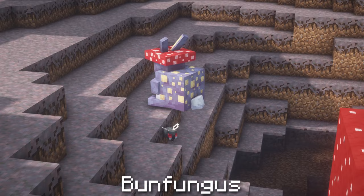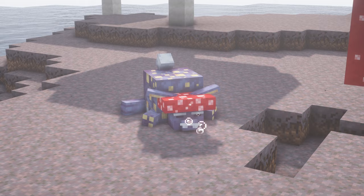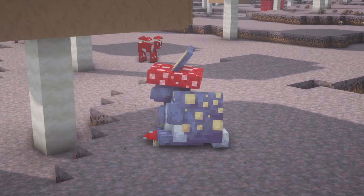Now moving on to the Fantasy Mobs. Bun Fungus are mutated fungal rabbits that hop around in mushroom fields. They sleep during the day but at night become active and hunt any monsters they come across. Bun Fungus can be pacified if a player feeds one a carrot, making it completely passive towards whoever fed it.